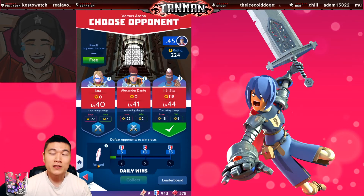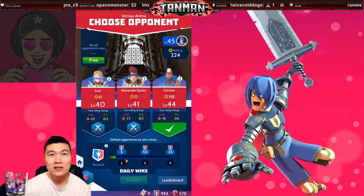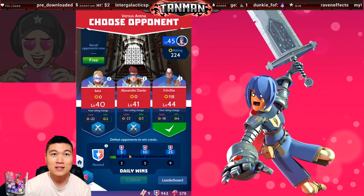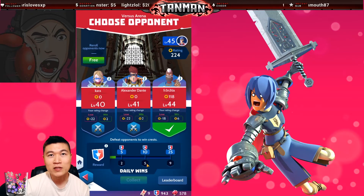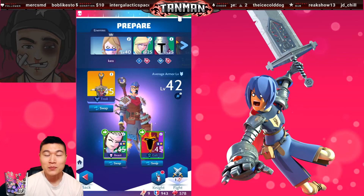Every win in the arena awards 10 arena crests. On your 2nd, 5th, and 9th win of the day you are awarded bonus arena crests. So it's important to shoot for one of these milestones to maximize efficiency.